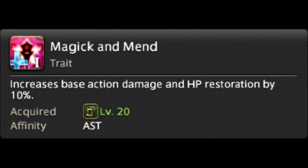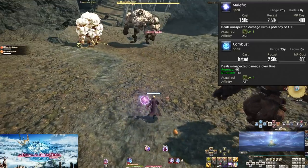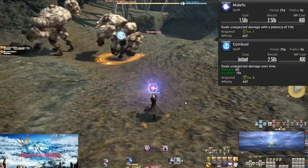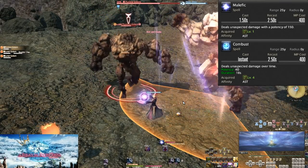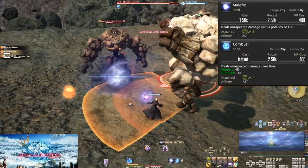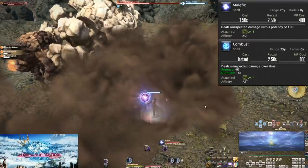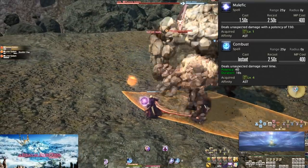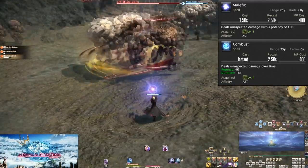At level 20, we get a trait of Magic and Mend that boosts our power by 10%. You'll never notice the difference. At Level 1 and Level 4, Malefic and Combust. Our base DPS toolkit is a 150 potency spell for 400 mana, and a 40 potency damage over time for 18 seconds, also costing 400 mana. Dots run off of a server tick, which is every 3 seconds. This dot hits 6 times total for 240 potency for the full duration.